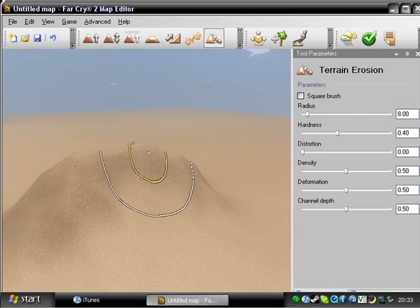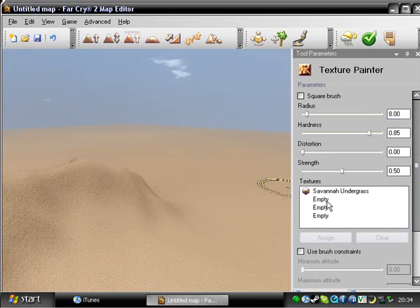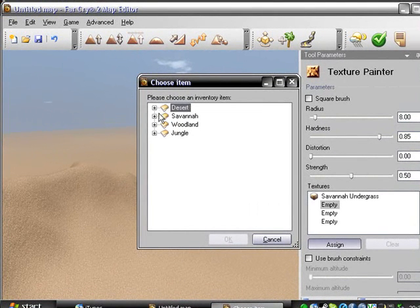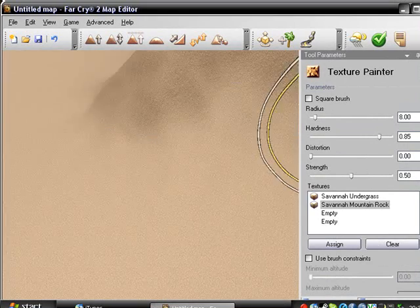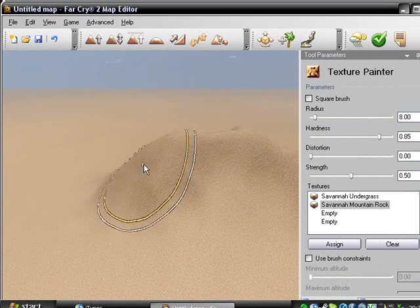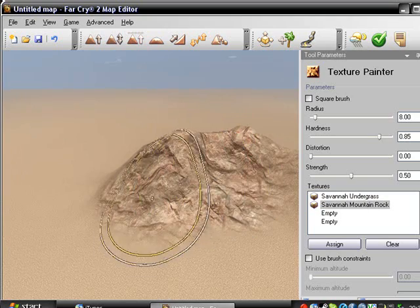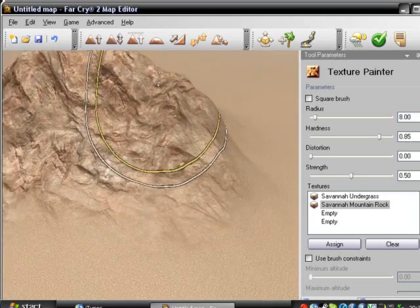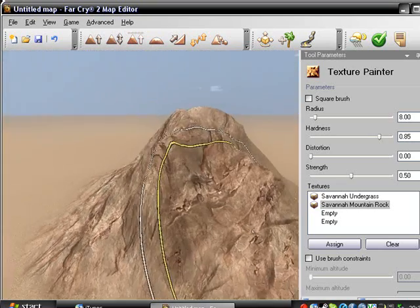Applying texture is the last thing we're going to go through in this. I hope this isn't too hard. Just assign something. We want this to be, let's make this like a savannah-type mountain — mountain rock. See how everything's just so easy to find compared to Crysis? And watch how it paints the texture just so nicely. Look at that, just look how beautiful — it just paints it right on there.